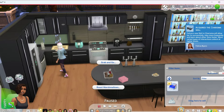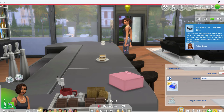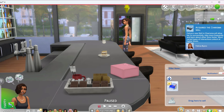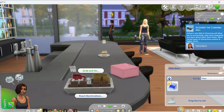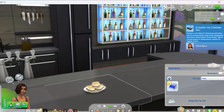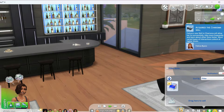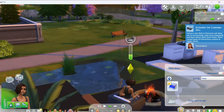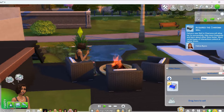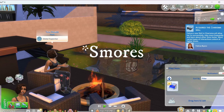We're going to be starting with this s'mores grab and go s'mores mod — this is by Ravishing, I believe. You can roast marshmallows right on the campfire, or you can just grab and go. Ever since I put this in my game, my sims have absolutely loved it. You're literally just going to see plates of s'mores everywhere. You can go roast them outside, and then after your sim roasts the marshmallow, you'll see a plate of marshmallows come up in their hand.